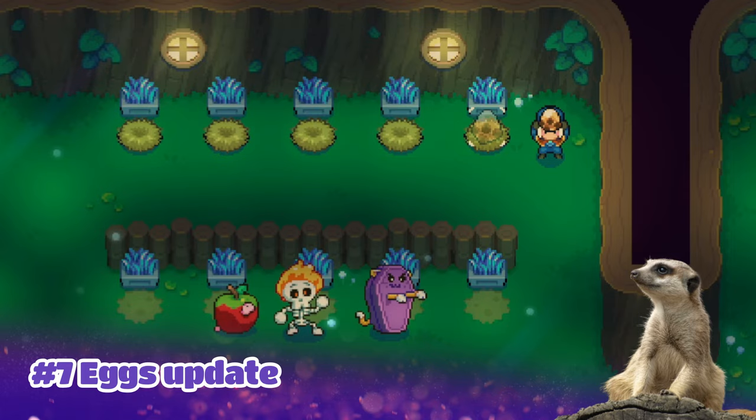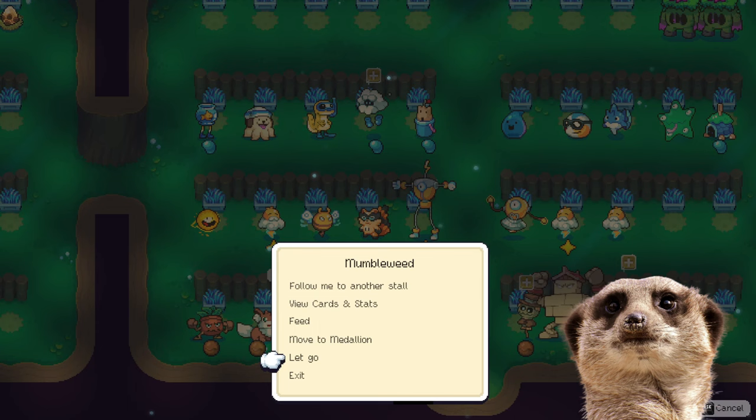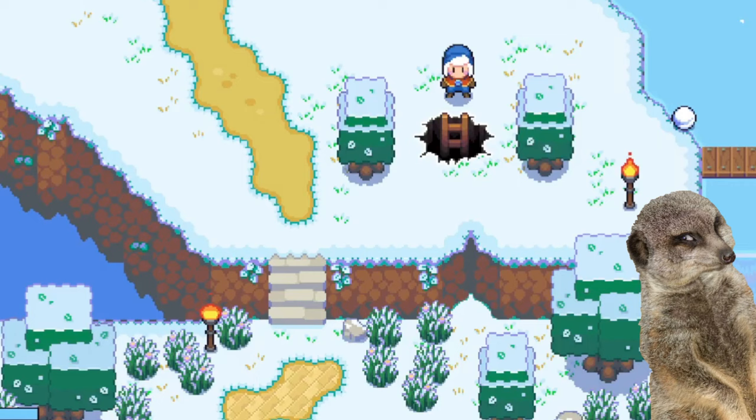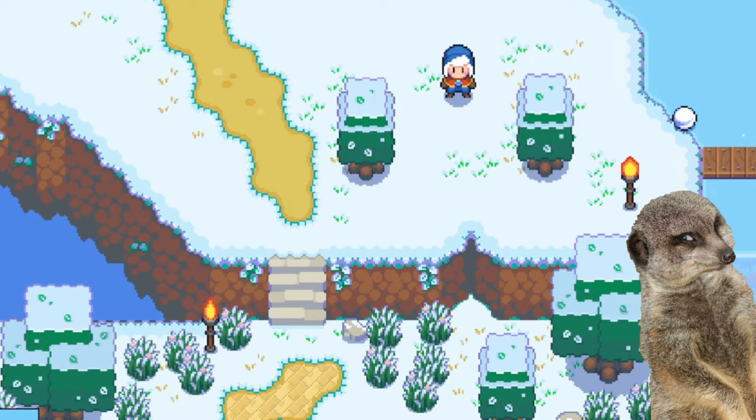Honestly though, it's still easier to tame them from the wild than to wait forever to get them from eggs. And when we release spirits, they will start appearing in the wild now, so we get a chance to retame them in case we regret releasing them in the first place. Number eight: we can now close mines — thank god, because my character could finally stop falling into them.